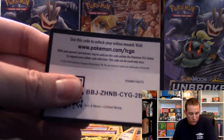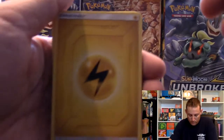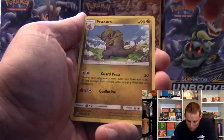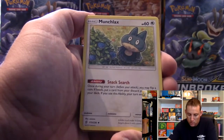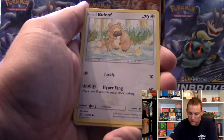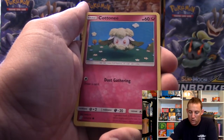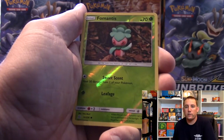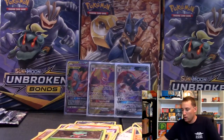I hope you guys get something good with these code cards. We have our Energy, a Fraxure - he's pretty cool looking - Basculin, Munchlax, Bidoof, Cosmog, Magmar, Cottonee, Snorunt, Formantis is the reverse, and Latias regular rare. Two packs left.